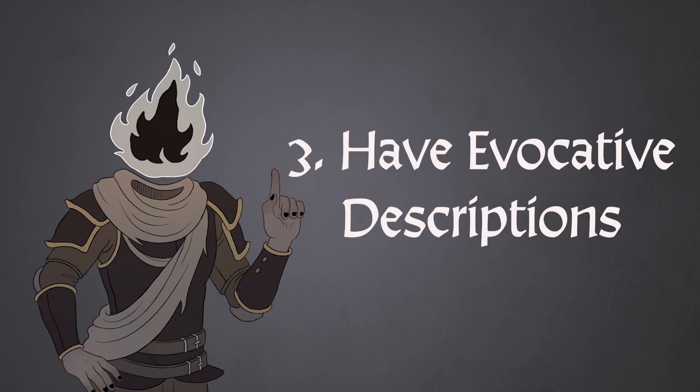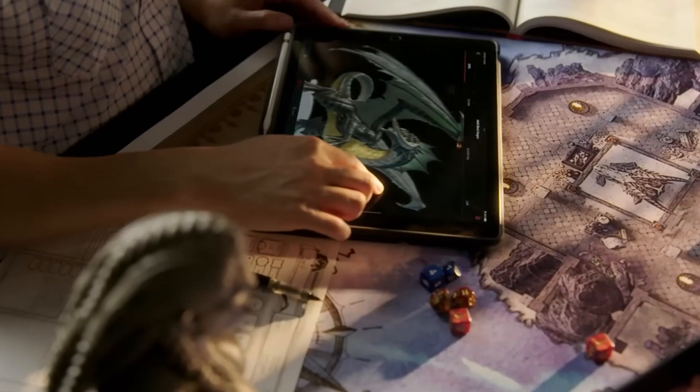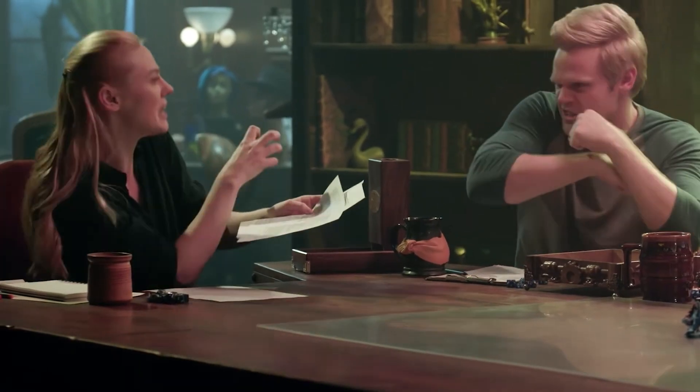The third thing you want to do is have evocative descriptions. The big difference between D&D and video games is that we don't always have the ability to visualize things in Dungeons and Dragons. You can help circumvent some of this with handouts, maps, visuals, paintings, character art, or music, but ultimately the best way to paint a vivid picture is going to be with evocative language.